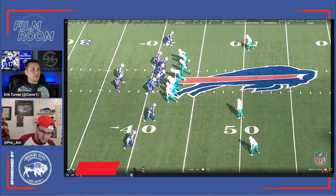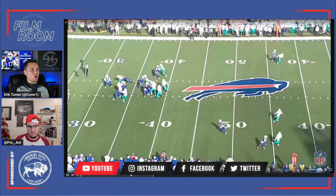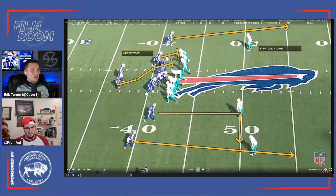So this is obviously the big play that digs down the field. Josh Allen got a 5.1 EPA on this play alone. Obviously it's a bomb — a wicked bomb. So as you can see across the board, they're playing that cover zero look.